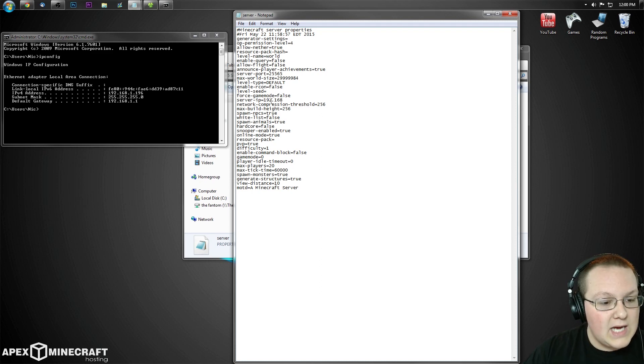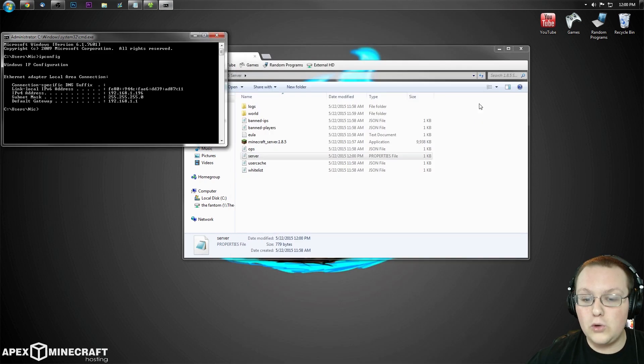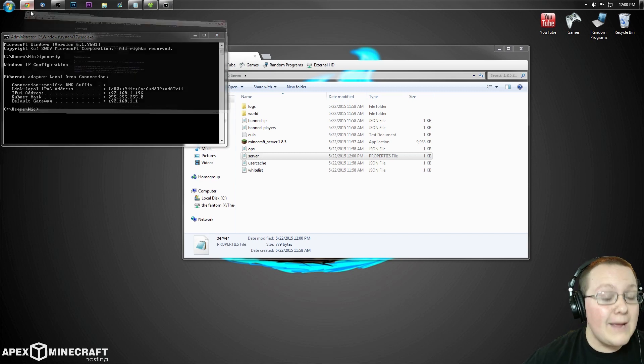As you can see, my IPv4 address is 192.168.1.196. Copy that over into the server-ip field in server properties — so type in your IPv4 address there. Then click File and Save. That part is done.